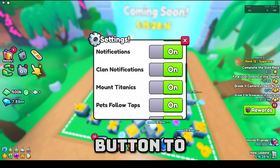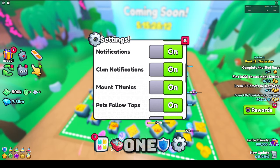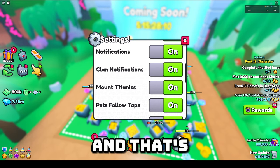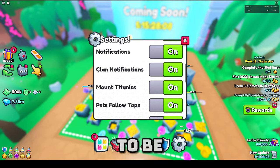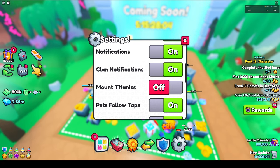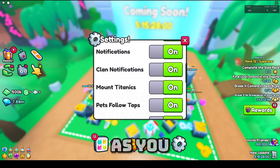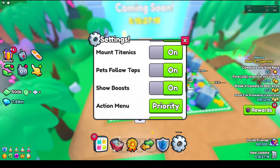Mount Titanics — I have never had a titanic before, but I'm pretty sure there's a button to sort of ride them or fly them. There's one that you can fly, and if you guys want that button to be on then it should be on, but if it's getting annoying you can turn that off, as you can see.